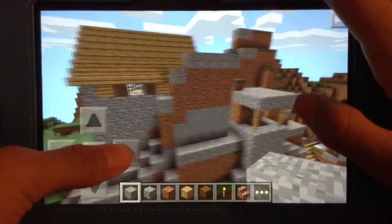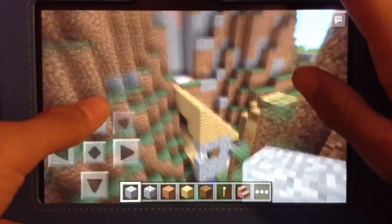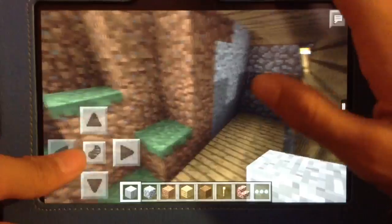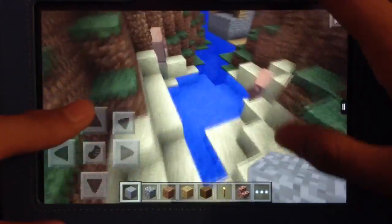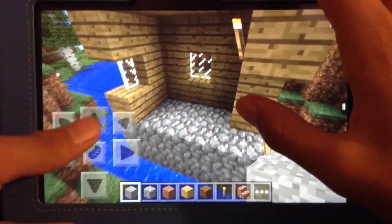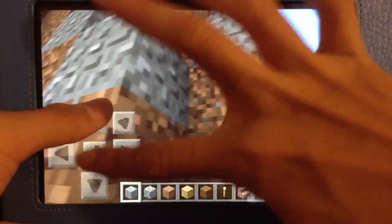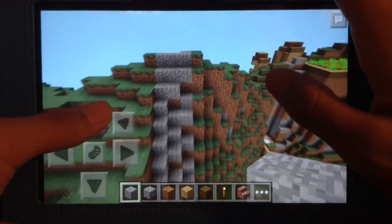Now if you don't believe that this is entirely broken, check this house on the bottom — it is cut in half. Like, literally. I don't know, someone griefed the village. And here we have another house cut in half. And here we have a walkway over here — the gravel is the walkway — basically just broken generated.